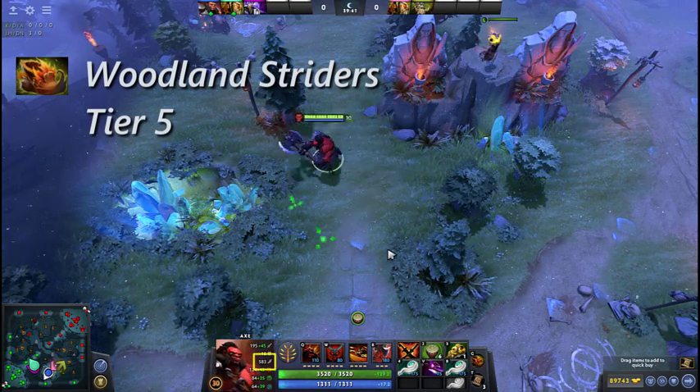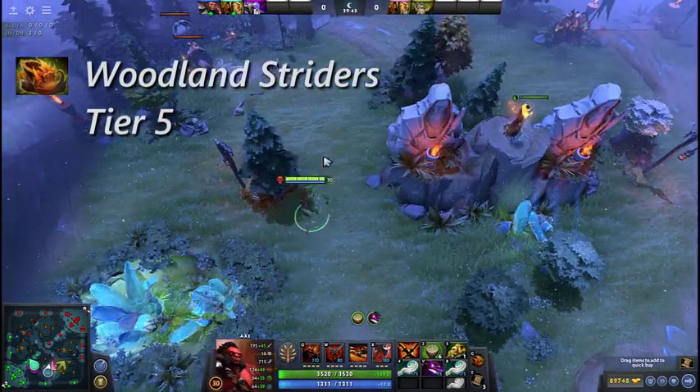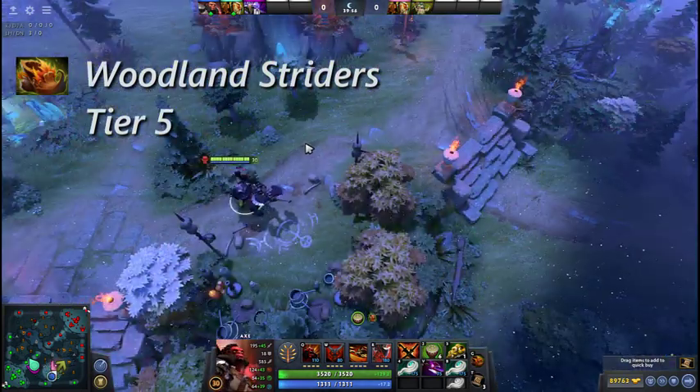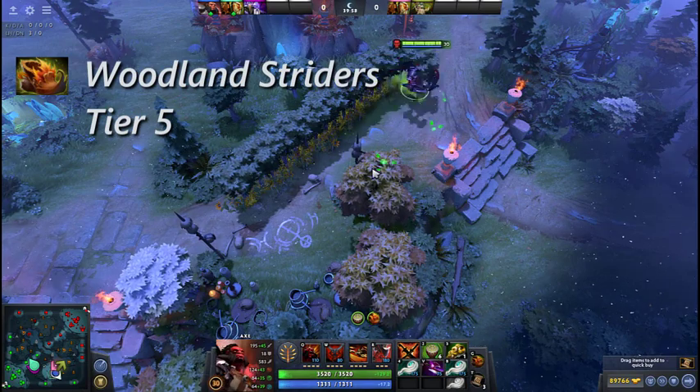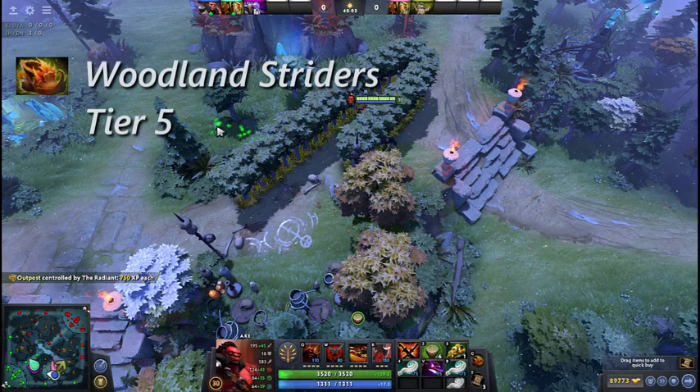Similarly, Woodland Striders also unlocks maximum movement speed. However, it also grants the user the passive ability to walk through trees. When activated, Woodland Striders produces a path of trees wherever the user walks, and these trees last for 15 seconds.